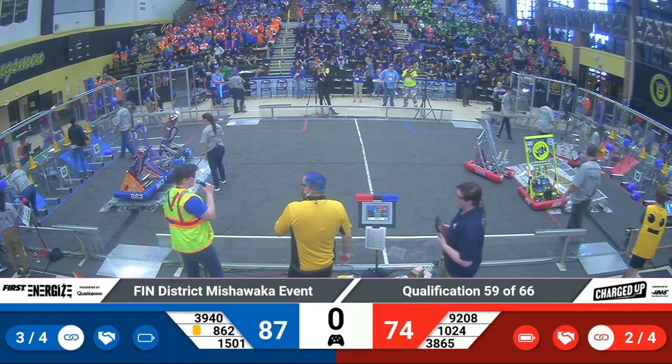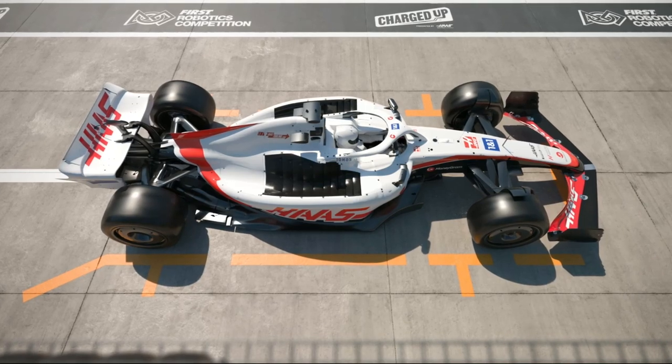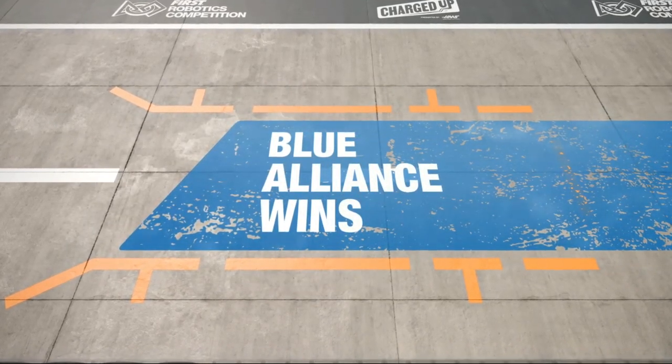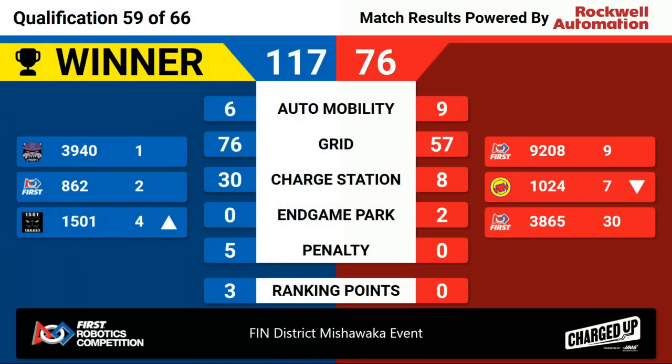The light is green — please come onto the field and collect your robots. Blue Alliance winning 117 to 76 and collecting three ranking points. An impressive grid performance is to account for this victory.